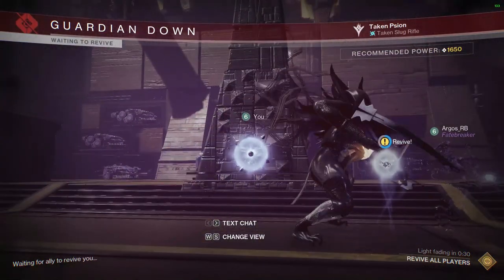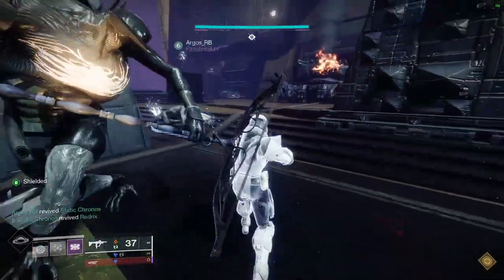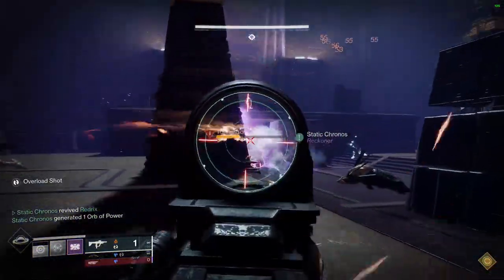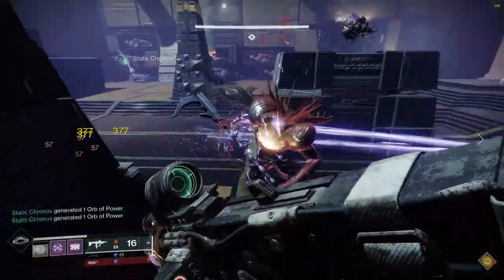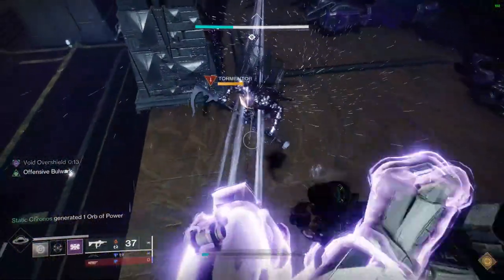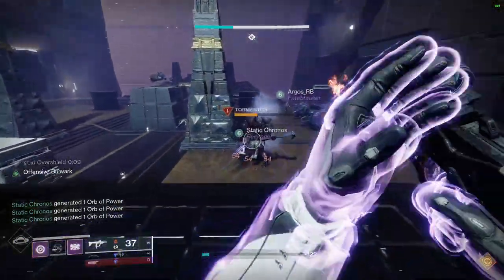Now, what does the Catalyst do? Well, the Catalyst will create tangles on kills with this exotic. We saw a little glimpse of it in the weapons and gear trailer — I recommend all of you go and watch it if you haven't seen it. That will basically also help out with creating tangles for your Strand subclass. It looks like you're going to have to get Strand from the Lightfall campaign as well, so this will fit in exactly with that.